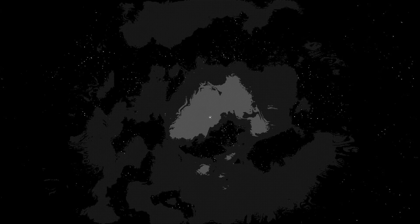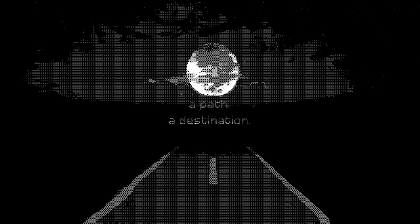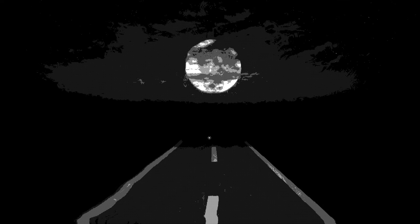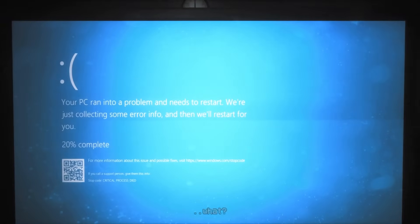The game opens with cryptic text prompts — 'Contemplate,' 'A surge,' 'Emergence,' 'A strange vision lacking description,' 'Dots against the void.' It looks like Freddy's face in the background. Then there's a path and a destination. Suddenly a fake Windows crash screen appears — 'Your PC ran into a problem and needs to restart.' Wait, is this in the game? I think it is. I thought that glitched out for a second.